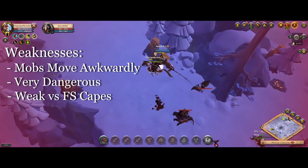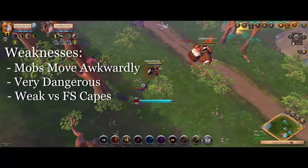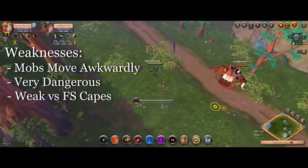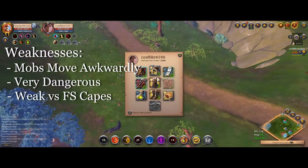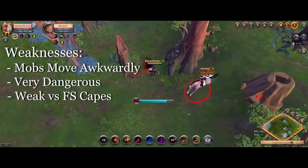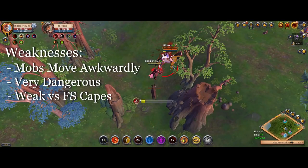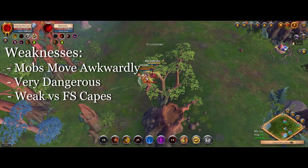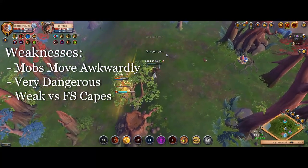Lastly for weaknesses: this build is very bad against people running Fort Sterling capes. You can easily catch most people, but if they're on a very tanky mount like a bear or if they have a Fort Sterling cape, you don't have time to do anything other than E them right after your Hellion Shoes reaches them — otherwise they'll get out of range of your E very quickly. So if they have a Fort Sterling cape, it will cancel your E and you'll be stuck with no way to dismount them.